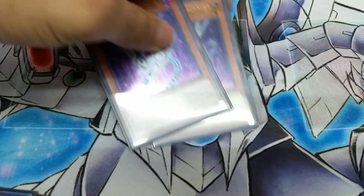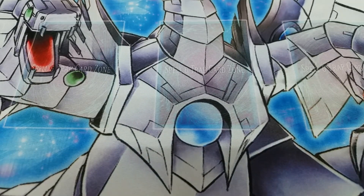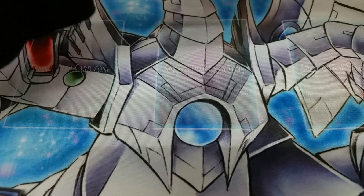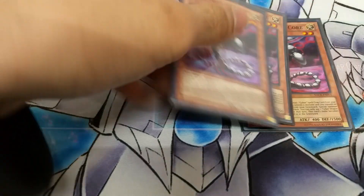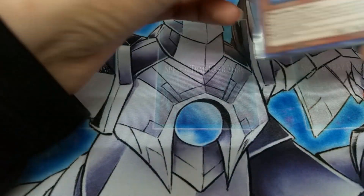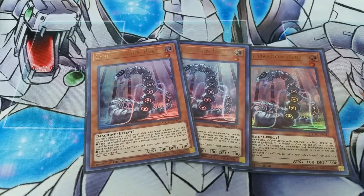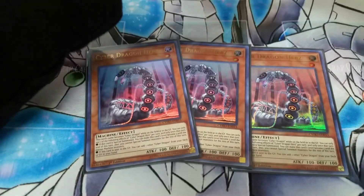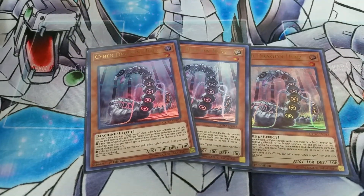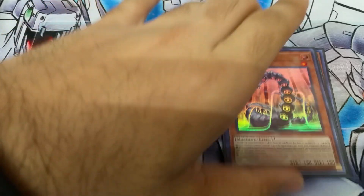I play two Nashtors — he special summons any 2100 attack or defense machine, and that's like a gimmick in the Cyber Dragon deck. Probably the most important normal summon in the deck core, to search out any spells or traps you may need. Then three Herz, because he's a very good recurring resource for your hand — he adds back a Cyber Dragon from your graveyard or from your deck, which is just the original.